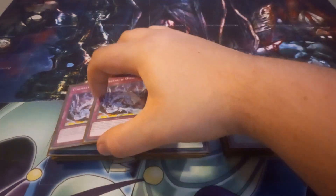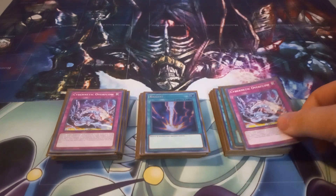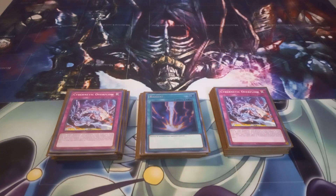To finish off the spells and traps, I play two copies of Cybernetic Overflow. It banishes Cyber Dragons with different levels from your hand, face-up field, or graveyard, and destroys an equal number of cards your opponent controls. If this card on the field is destroyed by card effect, you can add a Cyber Spell or Trap from your deck to your hand. You can only use each effect of Cybernetic Overflow once per turn. I like it as an out to Mystic Mine in this deck — which I still think is dumb and needs to get banned.